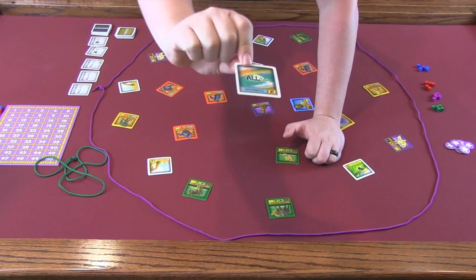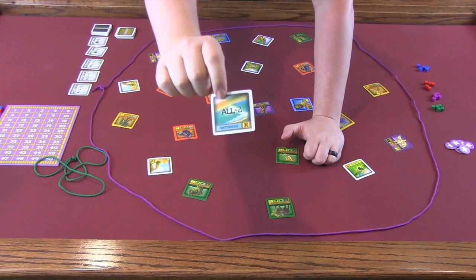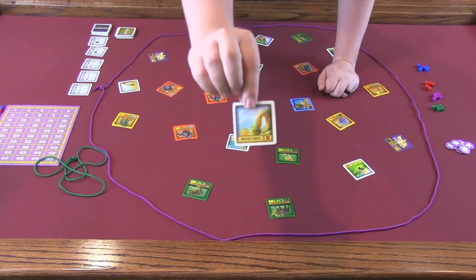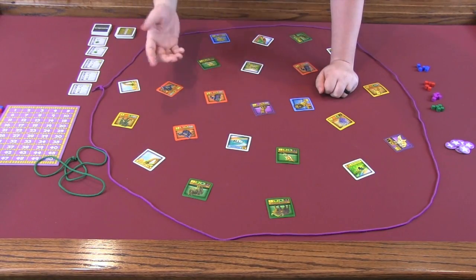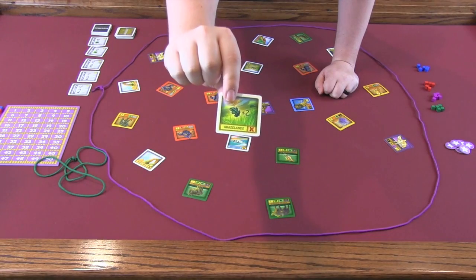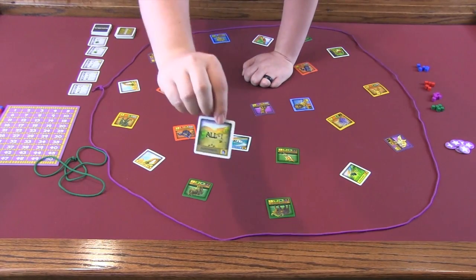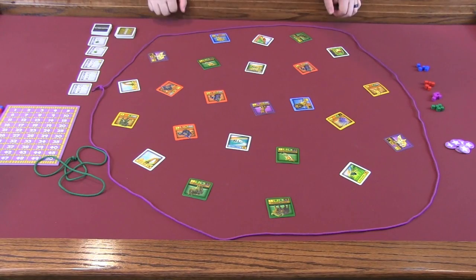The land tiles have a special scoring thing on them. This one says 'all plus two' — basically you add two to your score if you encircle this in your area. Rocky areas have no bonus on them, so you may have to include a rocky area for your research this round, but it's not going to help you. Grasslands give you plus two if you have at least one herbivorous animal. Each land tile has a different bonus scoring mechanic, and one even lets you play a marker onto it to count for the end of the game.